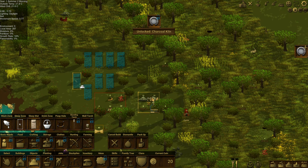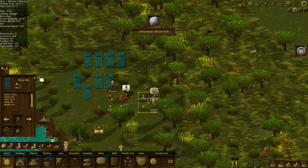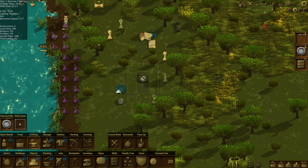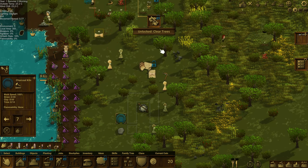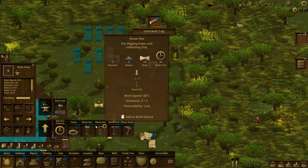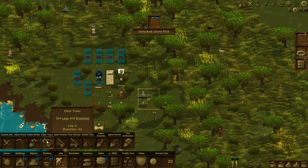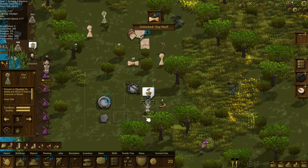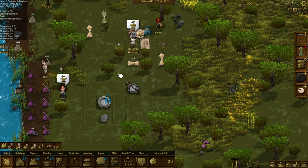Let's start queuing up sleep mats for everybody — a little better than sleeping on the hard ground. Each one takes 25 straw, 2 twine, and 12 thyme, so that's going to take a while. In the meantime, charcoal kiln — I feel like that should probably be over here closer to where the fire is. Now we can clear trees now that we've got a stone axe. There's a lot to keep track of here. We're going to clear trees right there. I put a flammable blocker where we had hay sitting really close to the fire — hopefully we're a little safer now.